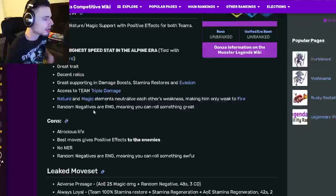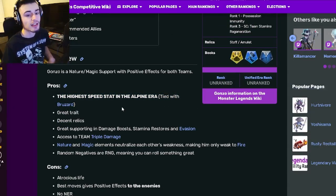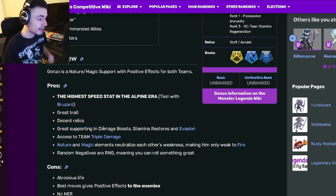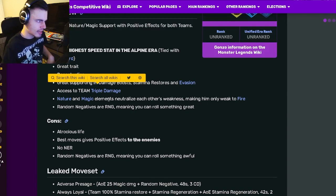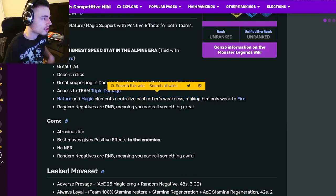He has the highest speed stat in the Alpine era, which is amazing — that also means he has the highest speed stat in the game. He has a great trait, decent relics, great support, damage boosts, stamina restores, and evasion, which are all amazing. He also has a team triple damage, which is great, and his elements neutralize each other's weaknesses, which is really good.